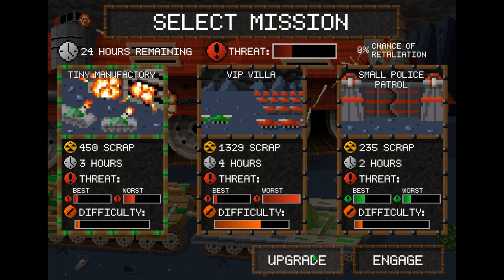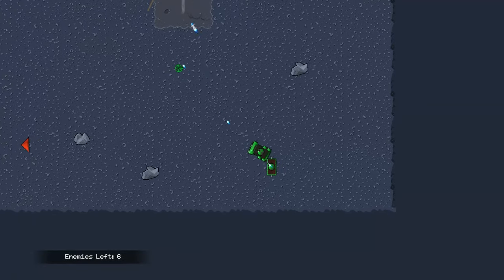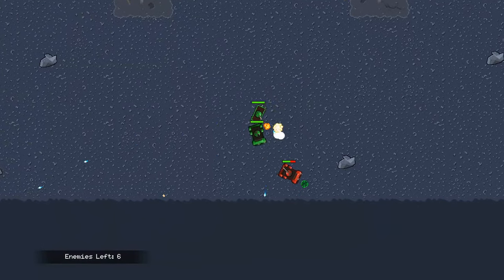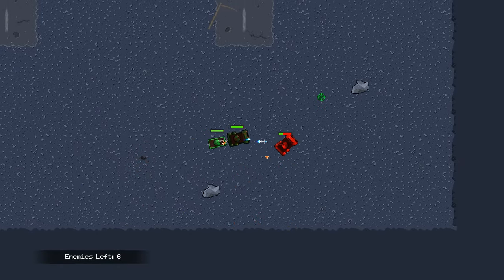The key really in the beginning is to upgrade one truck. But because we didn't do that we're gonna go for an easy mission right now. On the bottom left we see six enemies left.